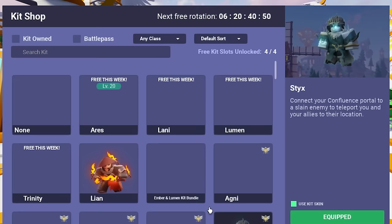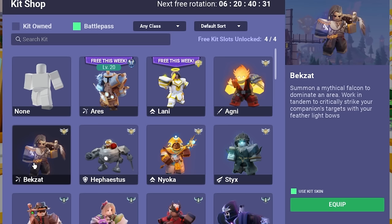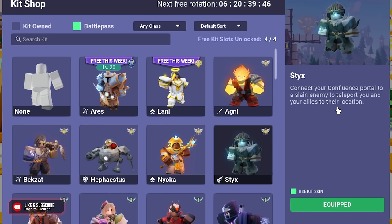We've got five new kits. Agony is basically a rocket jumper kit with cluster bombs that create knockback. Begzat is a falcon-type archer, kind of like a Lila kit. Hephaestus is the level 50 kit — it does crazy good damage if you know how to use it. Nioka is a melody-style healing kit with a really cool area-of-effect healing mechanic. And Sticks is a portal-type character that helps your team get forward faster.